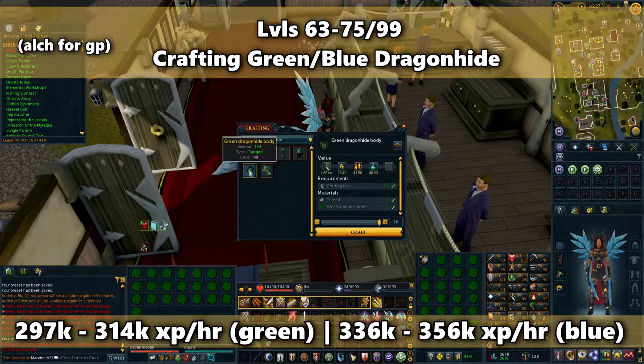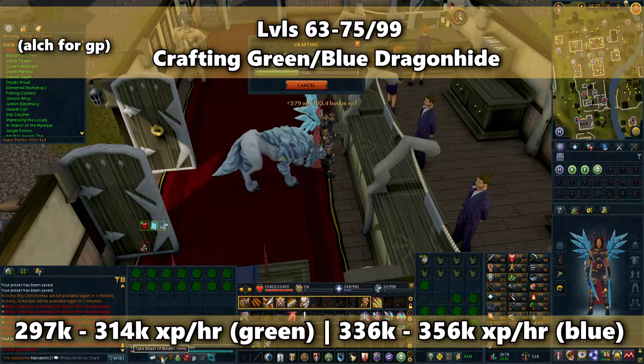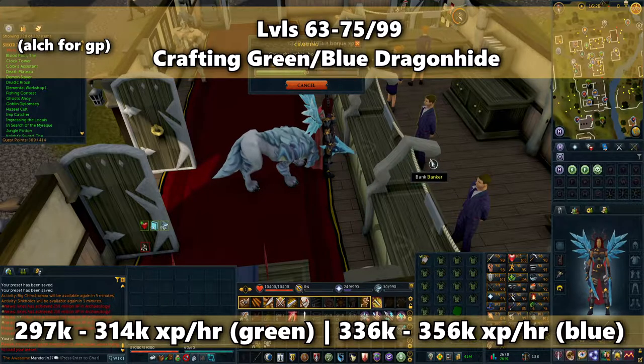When actually crafting the dragonhide, if you have the Scroll of Dexterity, you should craft bodies. Since it uses 3 hides, it'll give the scroll a chance to activate its ability so you have a chance of saving a piece each craft. Grab a stack of thread from any crafting or general store and summon the best beast of burden you have. As you craft, keep taking from your familiar to craft more at a time — you can even set this to a keybind. Crafting green dragonhide bodies will give you about 297,000 to 314,000 XP an hour, while blue dragonhide bodies will give you around 336,000 to 356,000 XP an hour.